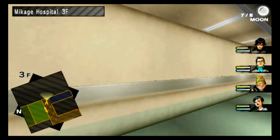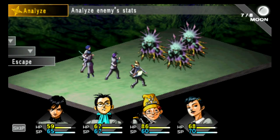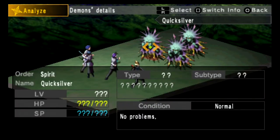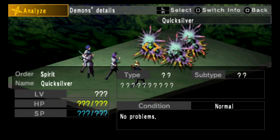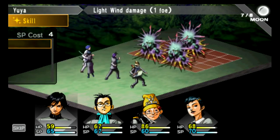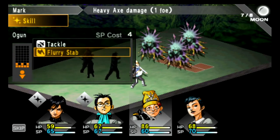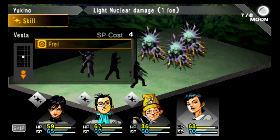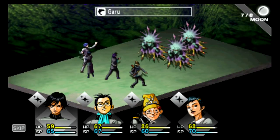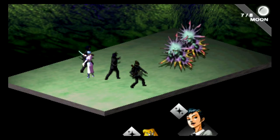I went the wrong direction. We've got a new enemy — the Quicksilver. These guys are weak to sword, fire, and expel. A lot of these enemies are weak to the same things, so it's actually kind of useful.